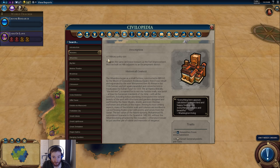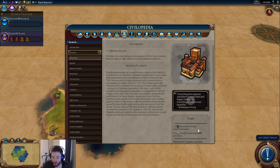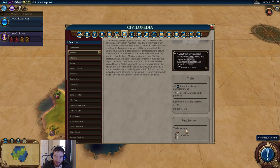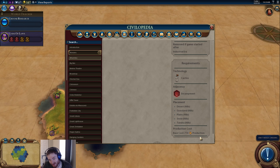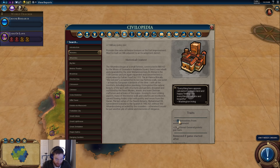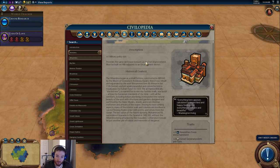Alhambra, tier three. It gives you a military card policy slot — awesome. Plus two amenities from entertainment — awesome. Great general points, not so awesome but not so bad. It's available relatively early at the Castles technology. It's a medieval wonder so it has medieval production costs. Sometimes it's quite helpful to have that military card, especially if you're doing a military victory, and the amenities are complementary. But a lot of times it's just not worth building because military policy card slots are not as strong as many other slots. The restriction — needs to be on a hill next to an encampment — is fairly easy to hit. For me that's consistently mediocre or sometimes situationally strong: tier three.